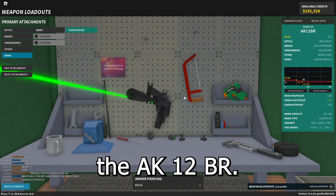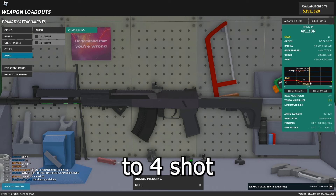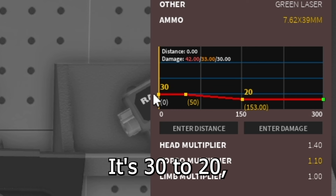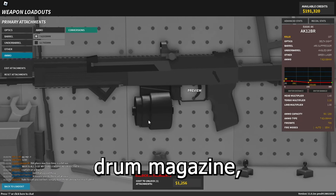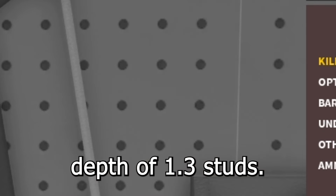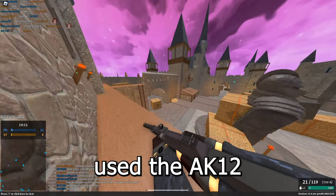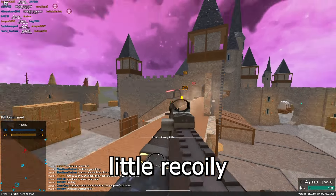For Battle Rifles, we have the AK-12BR. This thing is also a 3-shot to 4-shot, but you don't need to hit the torso to 4-shot at long range — you can hit anywhere on the body. There's also a 7.62 conversion which is 30 to 20 damage, making it a 4-shot to 5-shot, but it has a 50-round drum magazine, 700 fire rate, and penetration depth of 1.3 studs. Personally, I think the default ammo is more worth it. I haven't used the AK-12BR much, but it's pretty good — it has a little recoil, but it's not too bad. It just has weird recoil that kind of goes upside down.